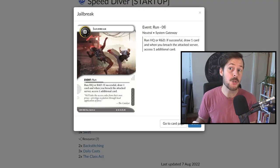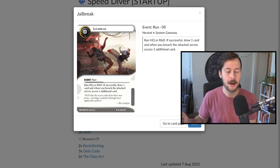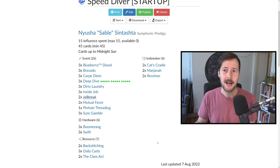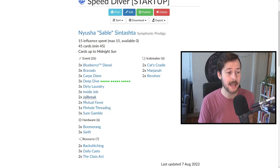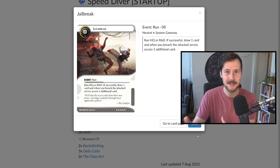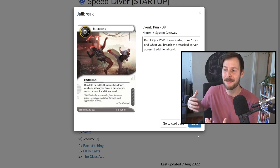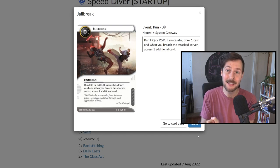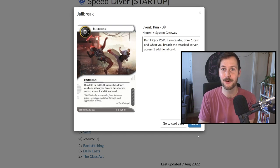We have two Jailbreak — new to the deck. The first couple of games didn't have Jailbreak; they were running three Class Act and three Backstitching. I cut two of those resources to add two Jailbreak and I really quite like this. It can be hard to steal all your agendas off of Deep Dives, so having incidental multi-access on central servers is quite good. If R&D or HQ isn't iced up well and you're getting free mark runs anyway, it really lowers the pressure on your Deep Dives to convert. On top of that, this is a clickless card draw effect.